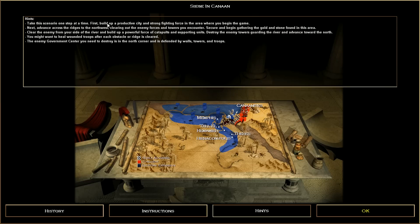The hints say: take the scenario one step at a time. First build up a productive city and strong fighting force where you begin. Next advance to the ridges to the northwest to secure gold and stone. Clear the enemy from your side of the river, build a powerful force of catapults and supporting units, destroy the enemy towers guarding the river. The enemy government center you need to destroy is in the north corner, defended by walls, towers, and troops.